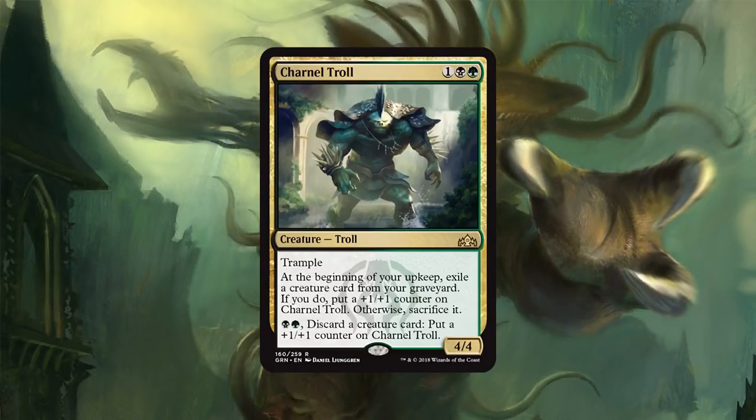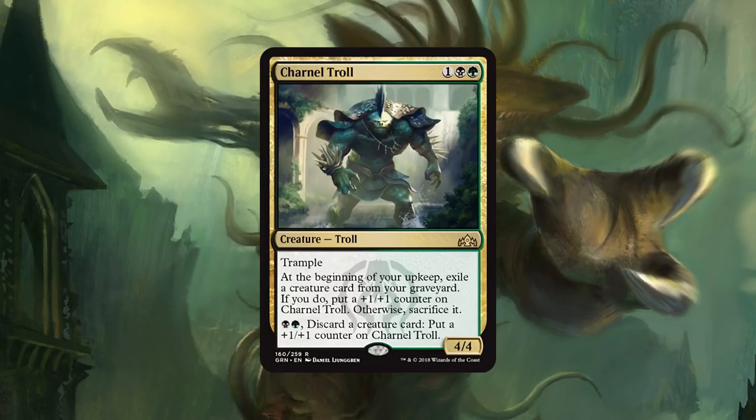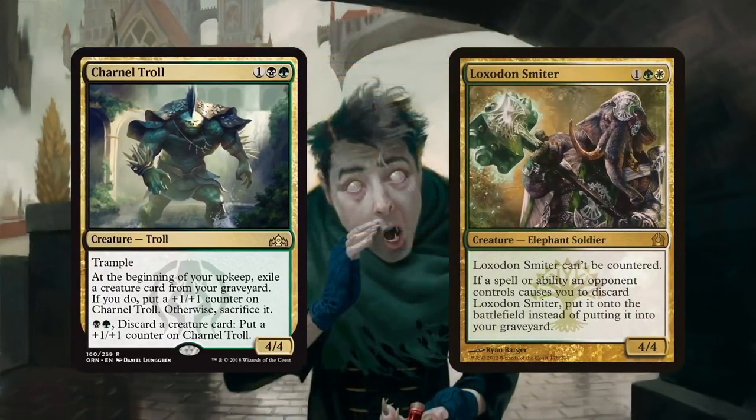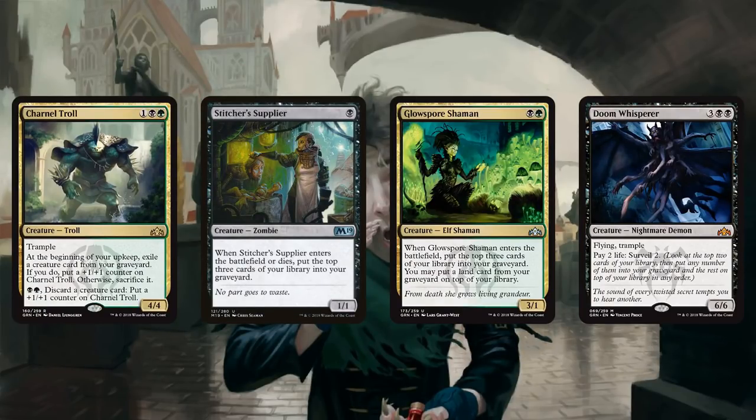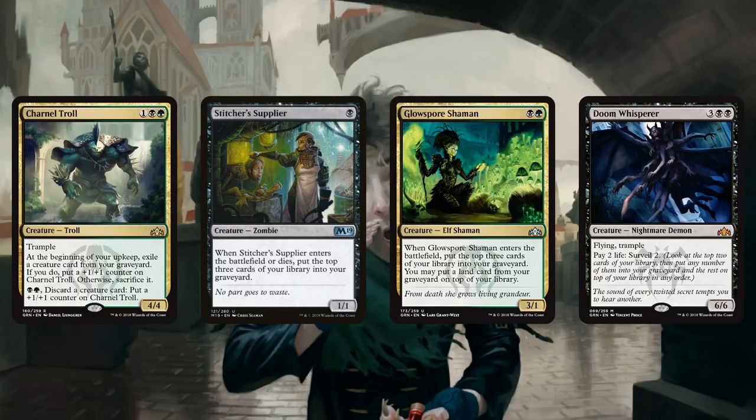Next we have Skarrgan Hellkite — wait, Sharnel Troll, which has pretty impressive stats. For 3 mana you get a 4/4 with Trample. At the beginning of your upkeep, you exile a creature from your graveyard — if you do, you put a counter on it making it a 5/5 for three on your next turn; otherwise you sacrifice it. You can also pay 2 and discard a creature to put another counter on it. This is a Loxodon Smiter right off the bat with Trample, and it grows throughout the game. That's a legit card — Loxodon Smiter was great in Standard and Modern. If you're playing Stitcher's Supplier on one and Glowspore Shaman on two, milling creatures into your graveyard, Sharnel Troll is an insane three-drop.